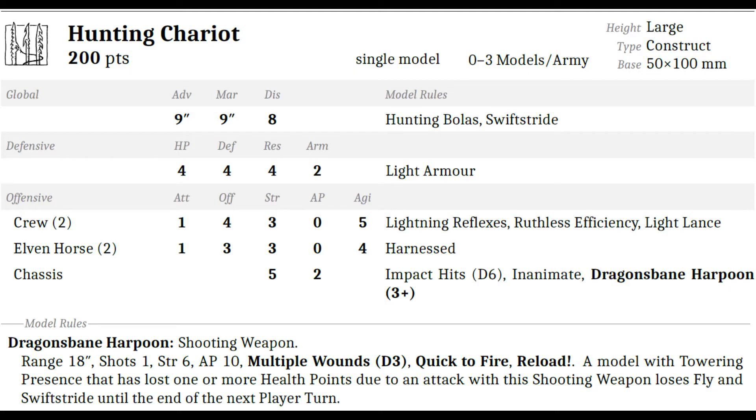Welcome to the final part of the series about the Dread Elf army book. This part is focused on the Destroyers and the Menagerie. The Destroyers include the hunting chariots and the repeater batteries — you can have up to 15% of your army in these. The Menagerie covers all the monsters, including mounts from your character section, plus the Kraken, the Hydra, and the Leviathan.